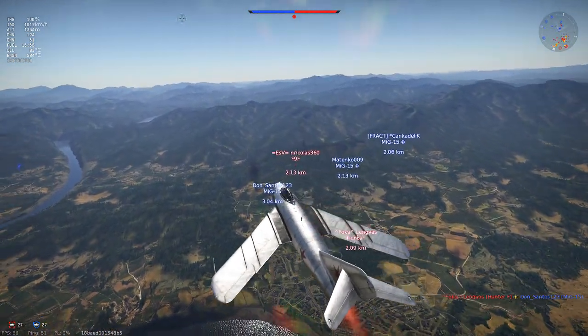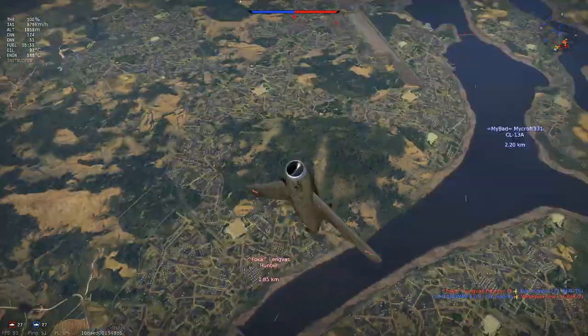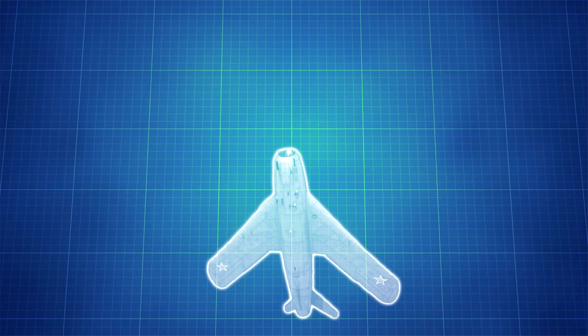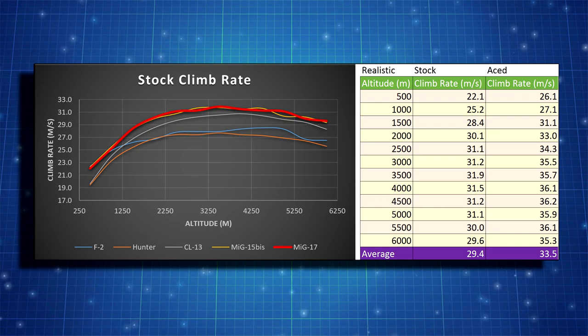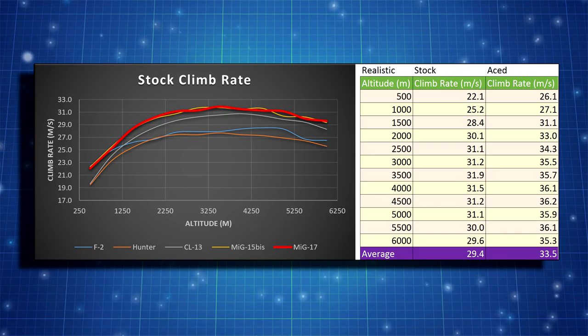Alright, soft stats done — nothing OP has been spotted so far. Let's head into the hard stats. As expected, given that both aircraft are powered by the same engine, the MiG-17 and the MiG-15 Bis share the top position for fastest climb rates off the runway.